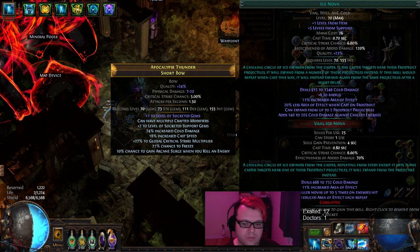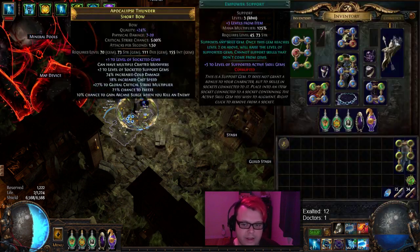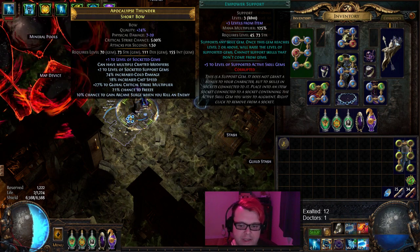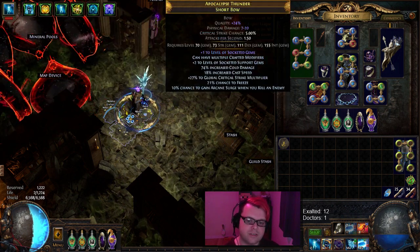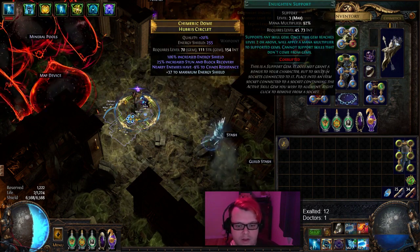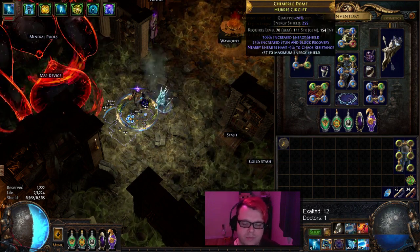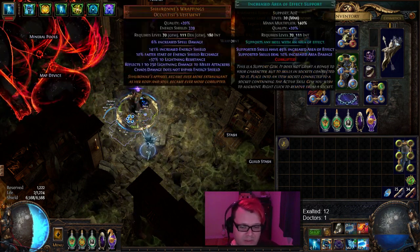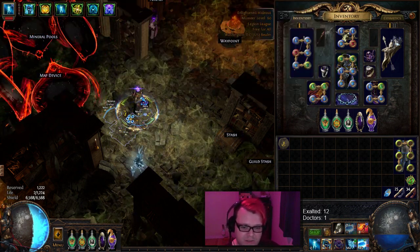This already has a plus 1 from the item and plus 5 from support. This will go even higher once I get that to level 4. I haven't had enough time to make the currency to do this — I kind of slapped this together. The main thing that was crafted for this was the bow. Everything else, like even this, was from my previous build, my Bane ED build, which went pretty well. I haven't even fully 6-linked this, although I don't really feel the need to, because this is just the Frostbolt itself.